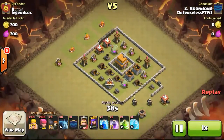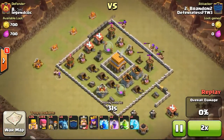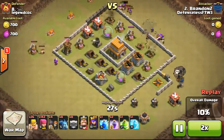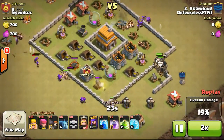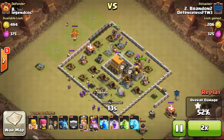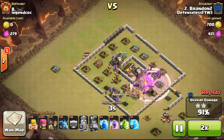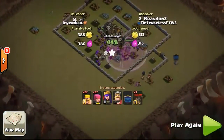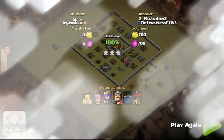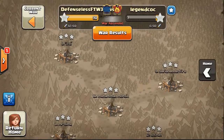Going ahead to take a look at one of my attacks, done on number 8. Using barbarians and archers, and in my clan castle we have something special — level 6 balloons. The balloons came out and flew through the base, taking out the town hall. They didn't do too much damage to defenses initially, but they helped a lot by taking out the cannon on the right side first. That was really awesome.